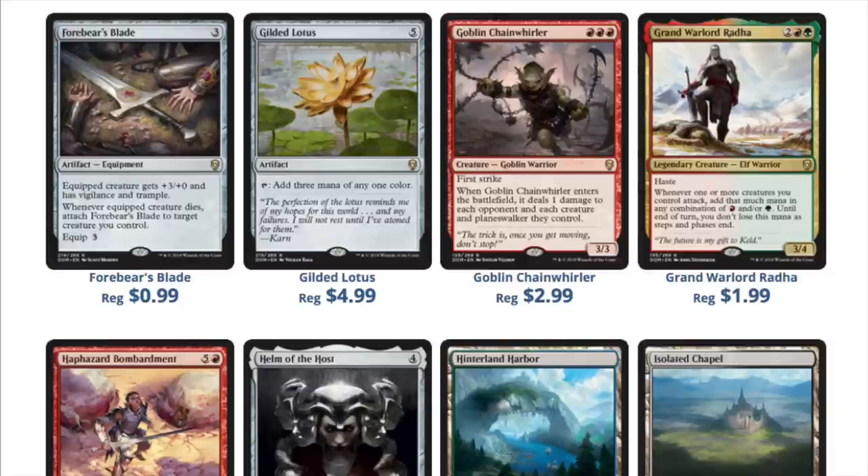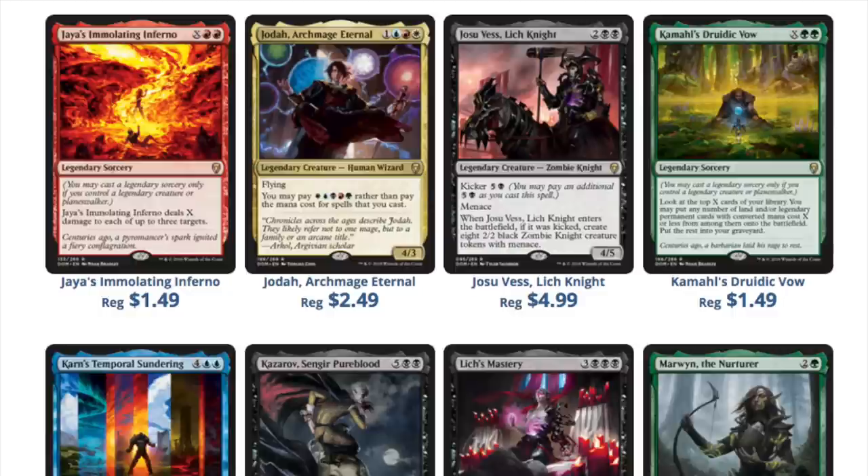We do have a reprint - the Gilded Lotus - and that should see a steep decline in price. Other interesting things to note: Goblins are back, and some of the goblins that were not in Modern are now in Modern, so keep that in mind when you speculate on Goblins. Goblin Piledriver looks pretty good. I'm not saying Goblins are strong enough for a Modern deck yet, but it might get there because we definitely added some really iconic and very good Goblins.